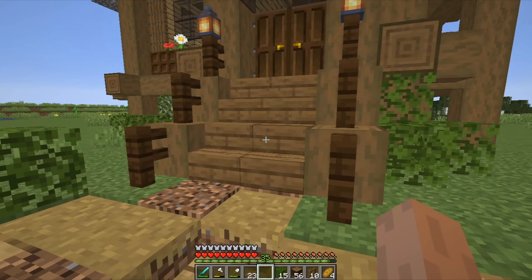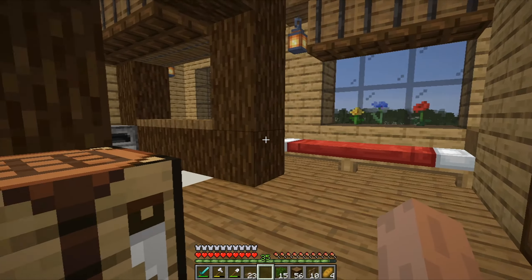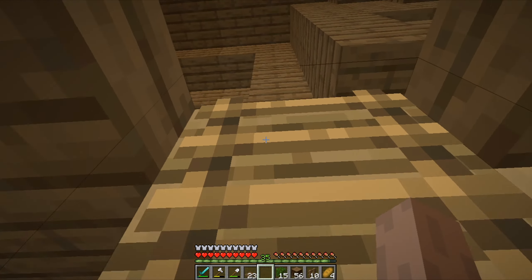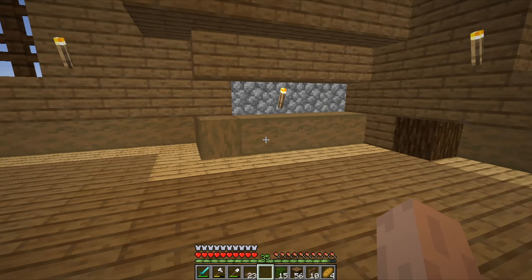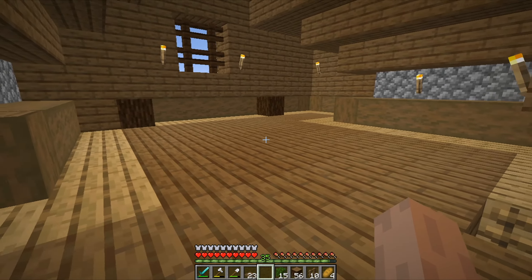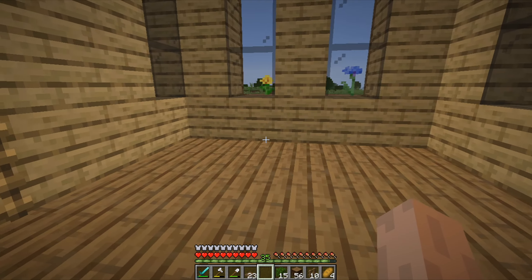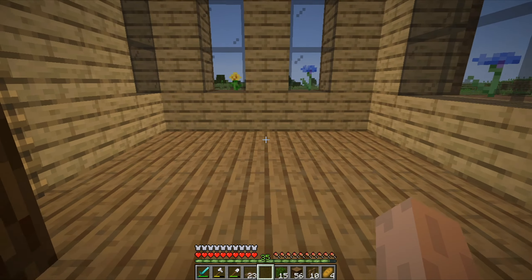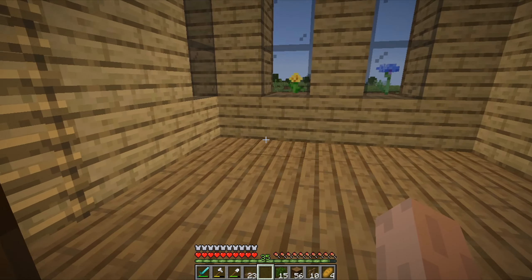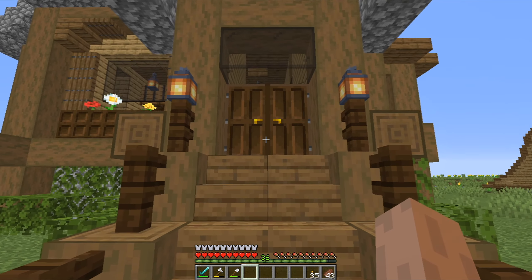There is one more little thing I want to do in this episode. In the last episode we built this starter house but we didn't finish the interior — we didn't do anything on the top floor — so I'll finish that today. This one area I'll leave empty because that's where I'll put my enchanting setup, and I don't have bookshelves yet, so that will be for later.